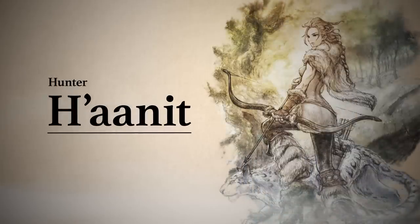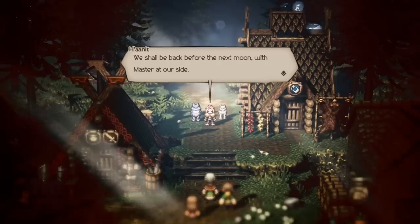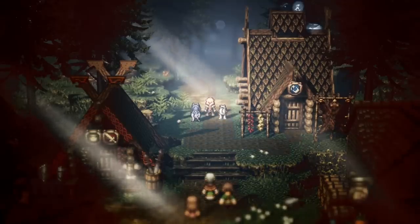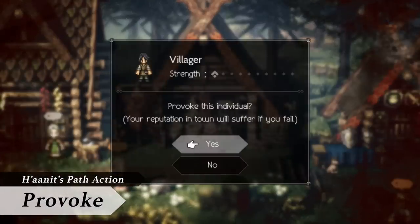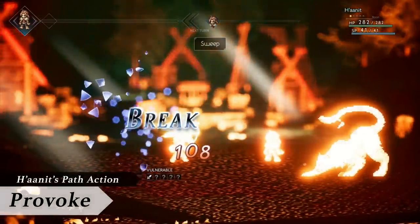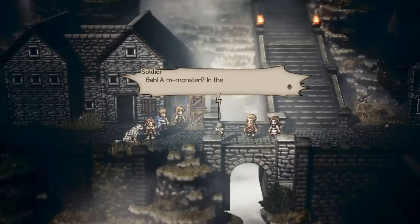This is Hanit, the Hunter. She sets off on a journey in search of her master, who vanished pursuing a dreadful fiend. Hanit's path action is Provoke. She can sic various beasts on the people around her to draw them into combat. By doing so, she can chase off troublemakers, or open paths blocked by foes.